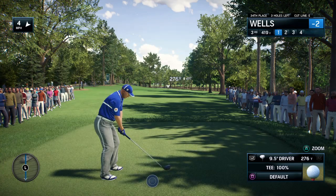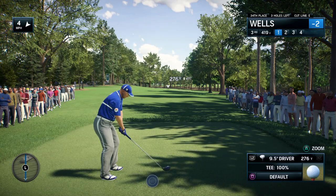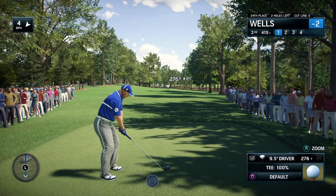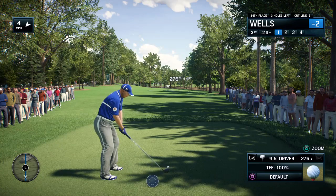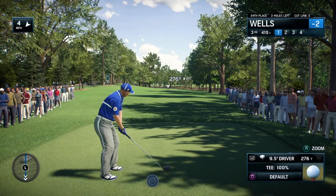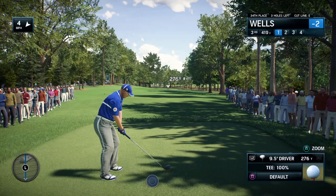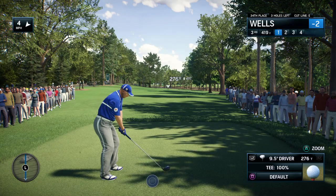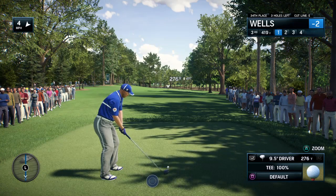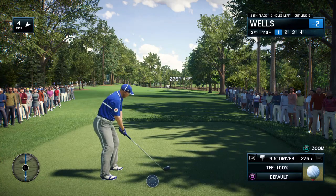We remember what Rory McIlroy did here in 2010, his first PGA Tour victory — a 62 in the final round. It was also the first victory for Rickie Fowler. And oddly enough, it was in a playoff. In that playoff, Rickie just pulled out a driver and smashed it down there, then hit a sand iron to that front left flag, basically to gimme distance. Not only did he win in the playoff, but he beat Rory McIlroy, the then world number one. And that was the same Rickie Fowler who, in the playoff in 2015 for the Players' Championship, drove the ball in equally daunting fashion over those three playoff holes at TPC Sawgrass.